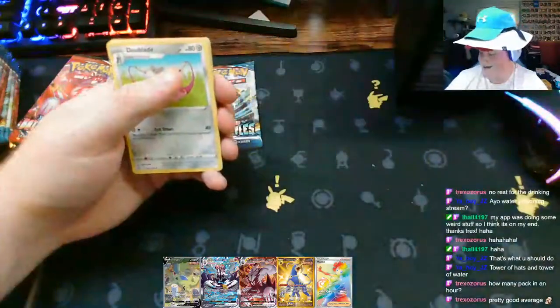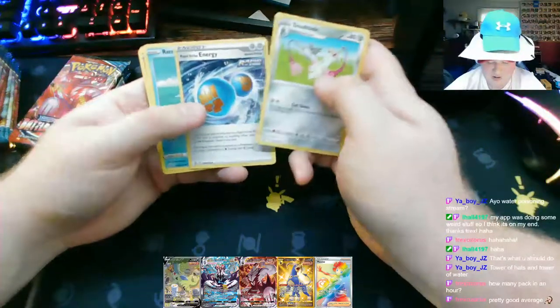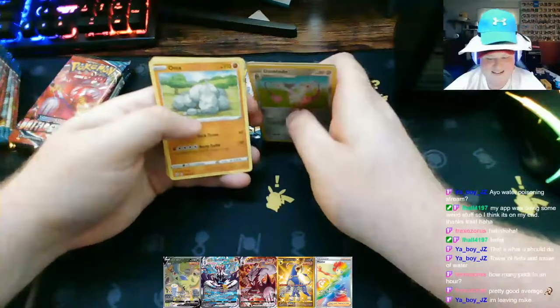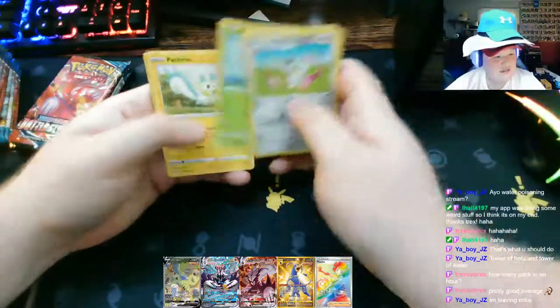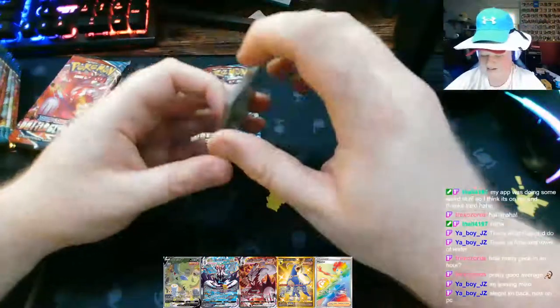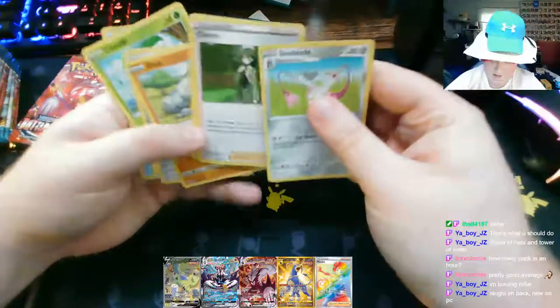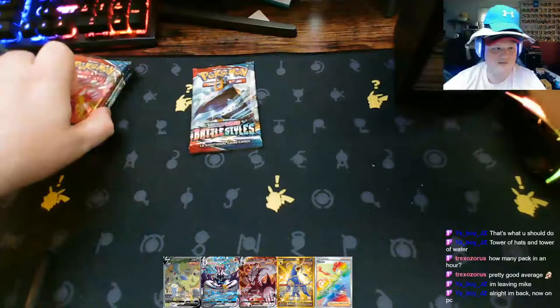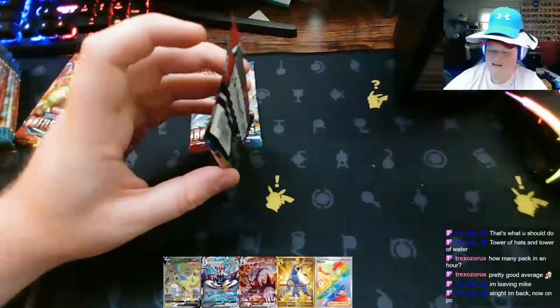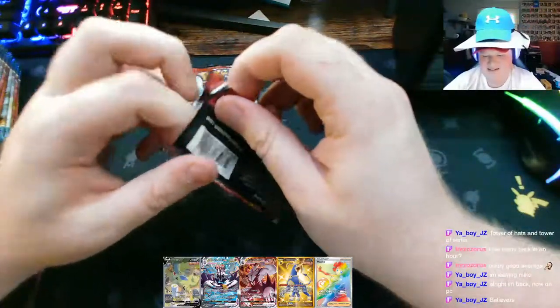I thought this was going to be like an hour and a half stream tops - I was wrong. Doublade, Cheryl, Rapid Strike Energy, Remoraid, Onyx, Minccino, Cherubi, Pachirisu, Chimecho - Octillery reverse holo and Rampardos. That's our first Rampardos and first Octillery I think - out of all these packs we opened I think we've seen every other card. We're gonna start seeing a majority doubles at this point. Not counting secret rares there's 163 cards in this set and I wouldn't be surprised if we just constantly see doubles.